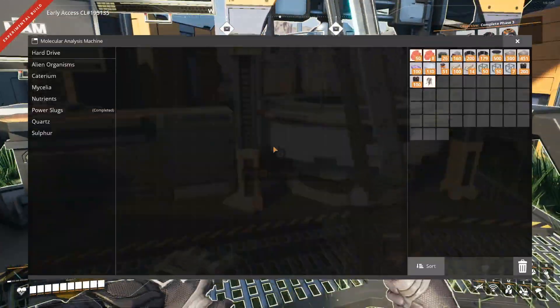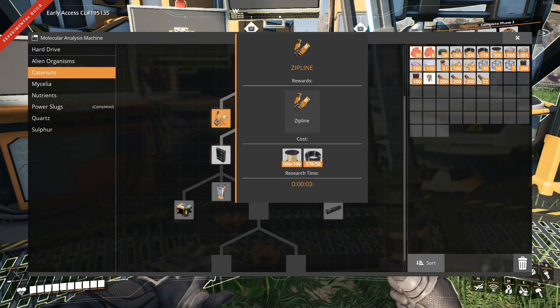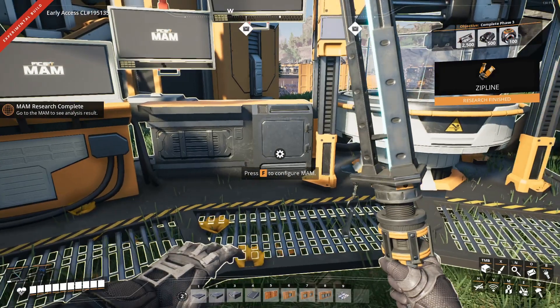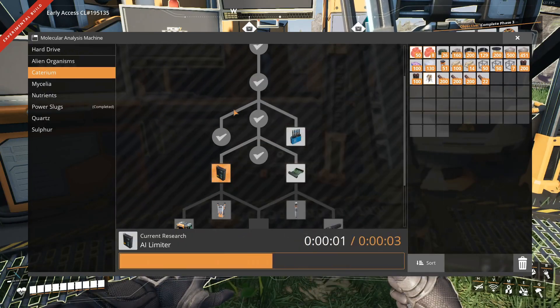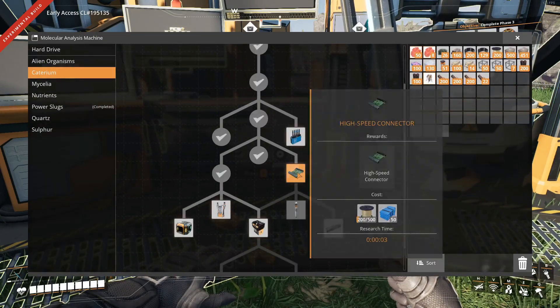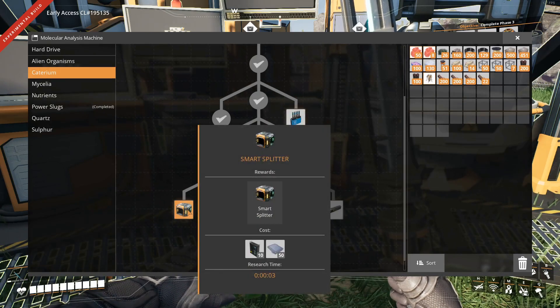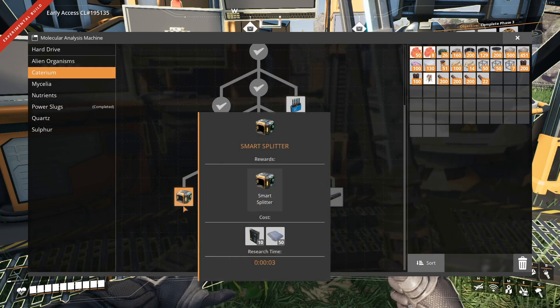So without further ado, let me just go and do a whole bunch of research in here. Let's get the zip plan for sure - I think that's a pretty good tool. Get the air limiters. Super computers, power switch, smart splitter. Air limiters - I think they just took like some smart splitter or reference in place before. Apparently a power pulse mark 3. I actually need this thing.